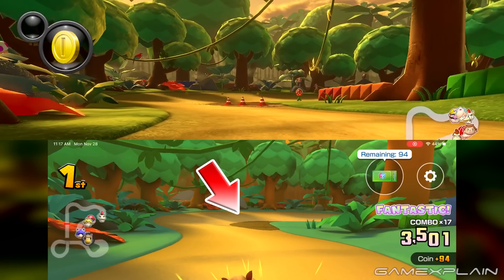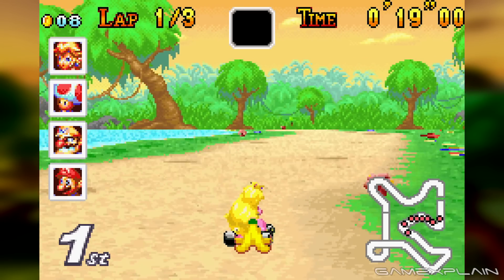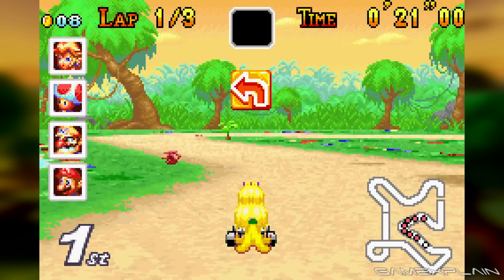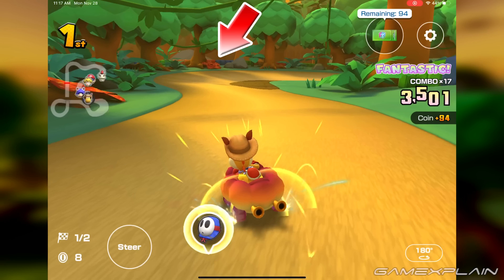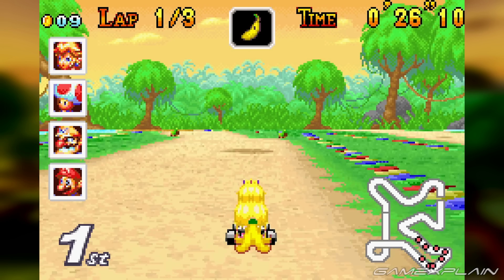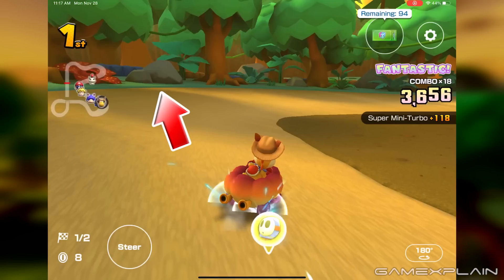Here we find the only mud pit since Tour, but in Super Circuit four were present throughout the course. All of the rafflesias that were along the path up to this point, starting at the first gap, were removed, with some repositioned to join the trees in this area. Similarly, mossy rocks that were found just a little further ahead originally were thrown out, but many other clean rocks could be found off-road since Tour.